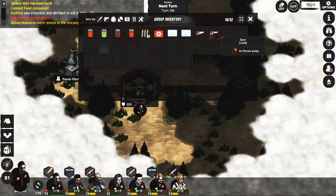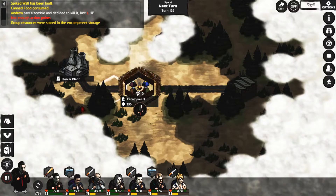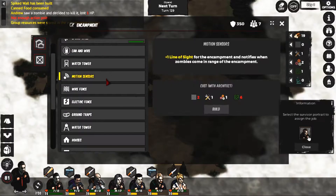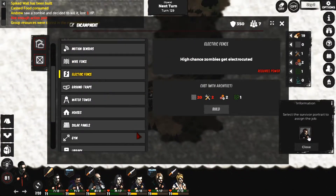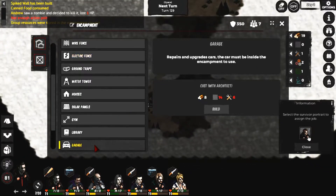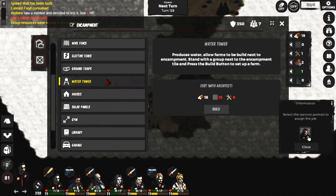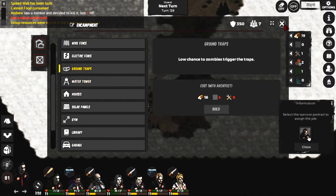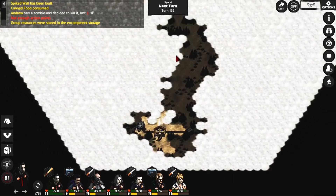Got a saw, oven - interesting, I guess those maybe are upgrades here. Wire electric fence, library, solar houses. You can kind of see how big the map is.